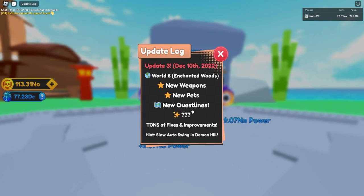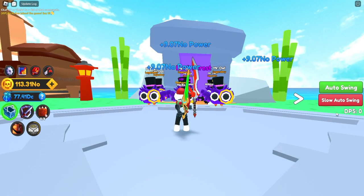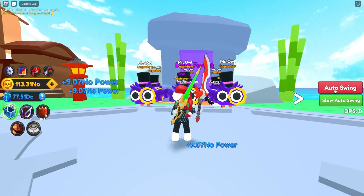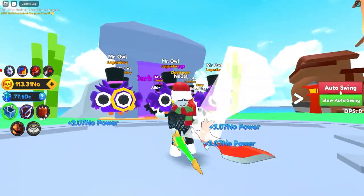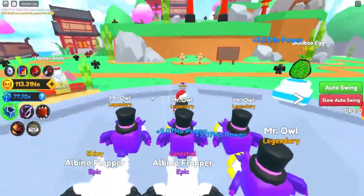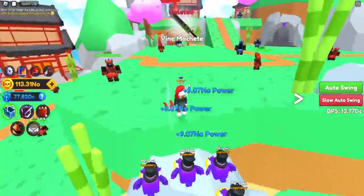As you can see on the update log, we have a slow auto swing in Demon Hill, which a lot of free-to-play people have wanted. If you check on the right side of my screen, we have the slow auto swing now — this doesn't start without a swing, and there's a little bit of a difference in speed. Regardless, it's a very nice addition for all the people that cannot actually afford it, because it's kind of unplayable without it.